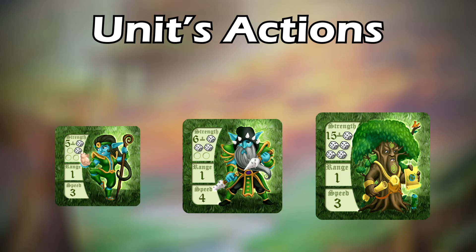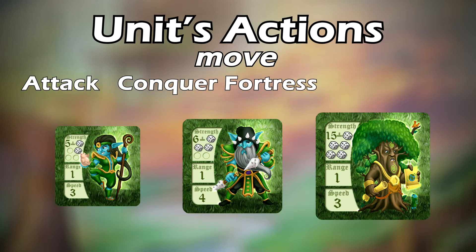Each unit can move once per turn and take up to one action. A unit is allowed to either move before or after they do their action. The actions include attack, conquer a fortress, or cast a spell. Note that a unit cannot move a few steps, take an action, and then move a bit more. Once a unit has moved and taken its action, that unit's turn ends for this round.